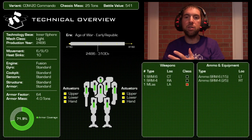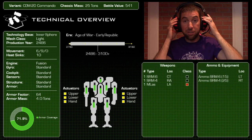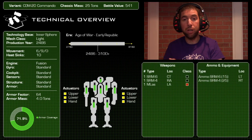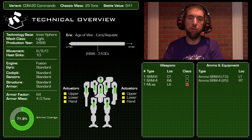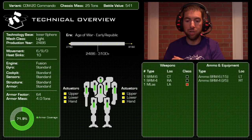In terms of stats, it has a movement profile of 6/9 — not the fastest light mech you'll see, but it has enough speed to claim that plus-three target modifier, which is key. It only has 10 heat sinks on the chassis, but it does have some really big guns: an SRM-6, an SRM-4, and a medium laser. It could actually hit for 25 points of damage with a full alpha strike if you get lucky — that's pilot-check-inducing damage, which is pretty great coming out of such a cheap little guy.